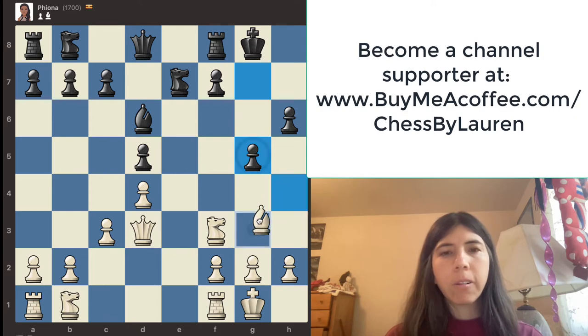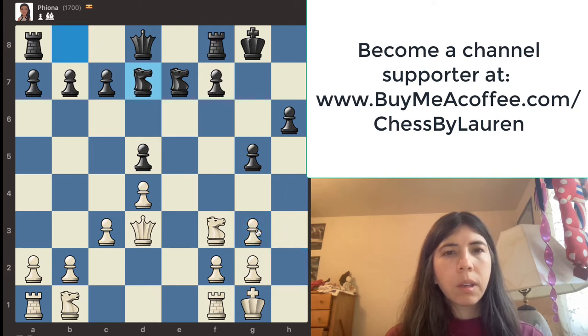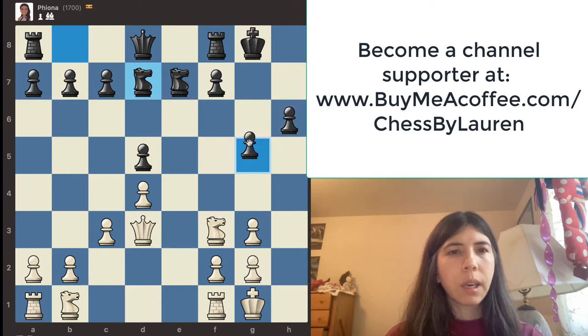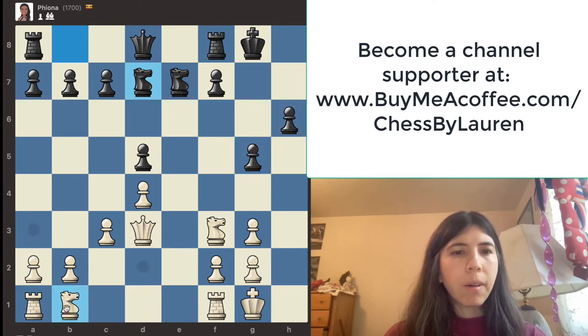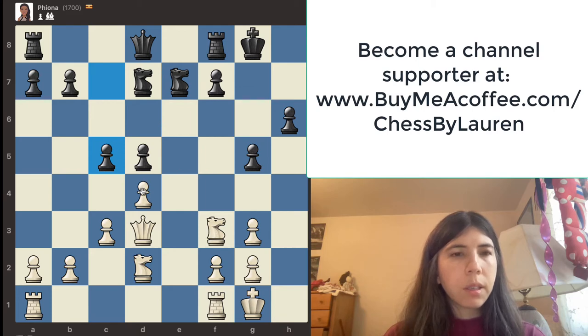Not now, so I'm going to move it back. She goes there and I'll take it back with this pawn. Her pawn structure is kind of open right now on her kingside and I haven't even gotten my knight out. Let's get this knight out. I'm going to go here and she is attacking me.